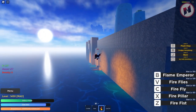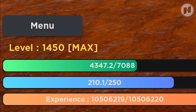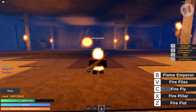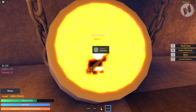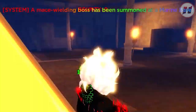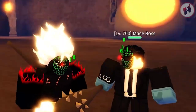I need to head back to the cave and regenerate my health before fighting the maze boss, just so you can see how tough he is. Now I'm going to summon him — put your lava ore here and interact with this thing. Boom, look at that! This guy is level 700. Look at the mask!